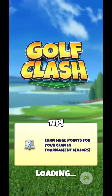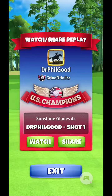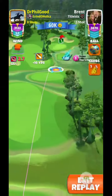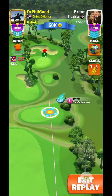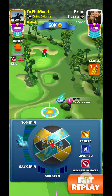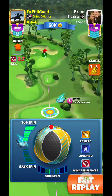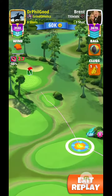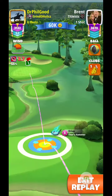My opponent agreed to a rematch, so that was Brent. The second game against Brent — looking at Sunshine Glades 4C, another par 4. Again using Thor's hammer, got a little tail wind here at 2.7. Ideally you want to get the ball to bounce on the rough right in front of the green.